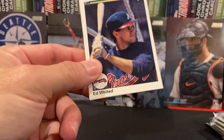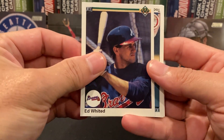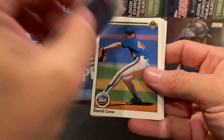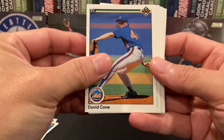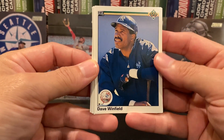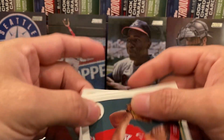To be honest I was never expecting to get it, but you never know — somebody has to get it. Ed Whited, Todd Worrell, David Cone. It's a nice card. Dave Winfield — unfortunately marred because of the whole Padres thing, but definitely a great power hitter back in the day.